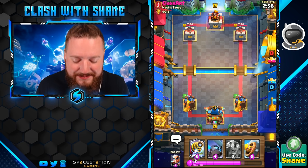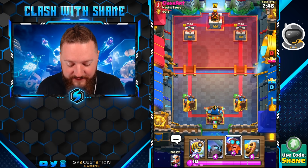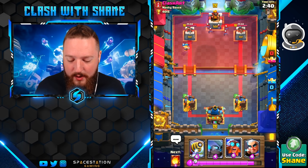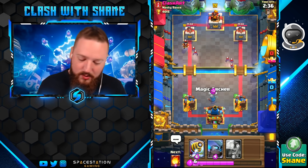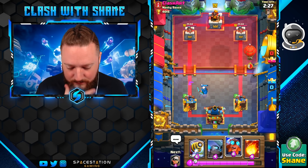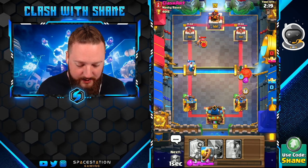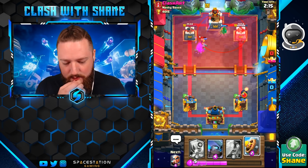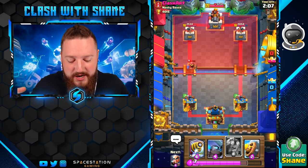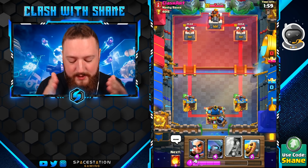Now jumping into some actual gameplay to see how the Electro Giant performs in a real battle. He goes E-Wizard, I tried to include ranged units in my deck so they can outrange the E-Giant. I'll go E-Giant and Ice Spirit. The Nado is actually going to be a great card with the E-Giant — if they try and place units out of range, you Nado everything into the E-Giant's radius and now they're all getting zapped.